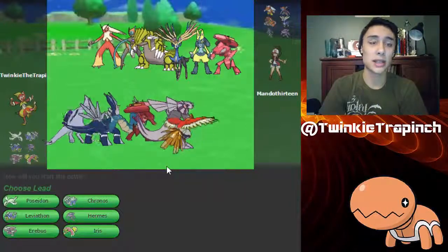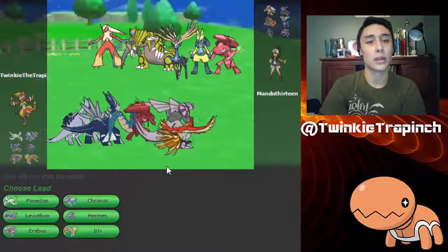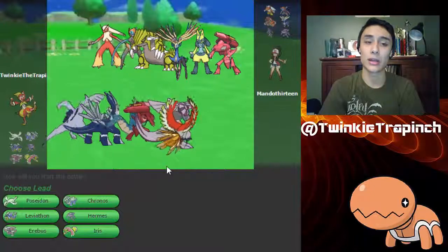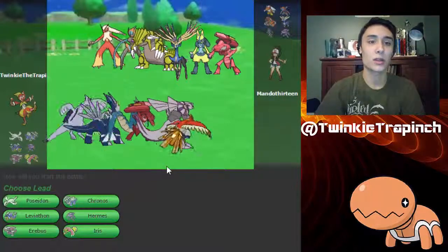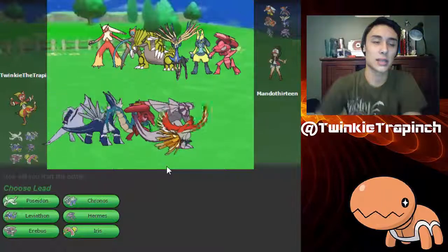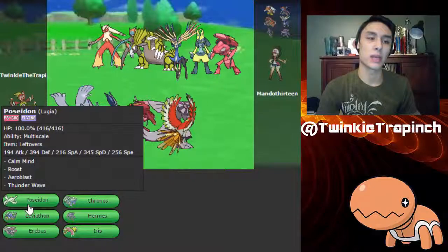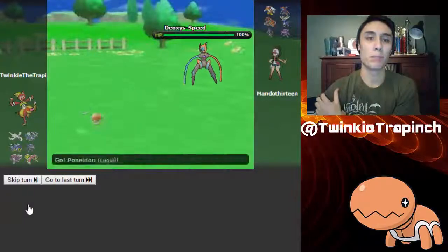I see Blaziken, Deoxys-S — I see three, actually four potential starters here. That Deoxys-S's speed could definitely set up hazards, which will be very bad for my team considering I don't have Defog or Rapid Spin anymore. But there is also Genesect on his team which can just U-turn. Blaziken can just Protect. So I think I'm gonna send in Lugia — I think that's my best play here.